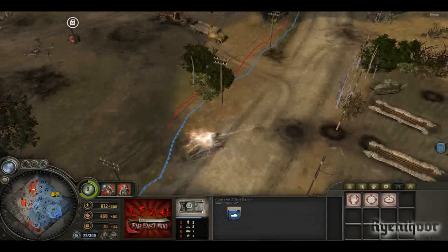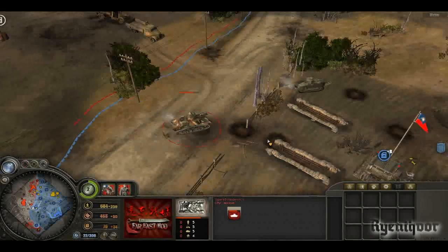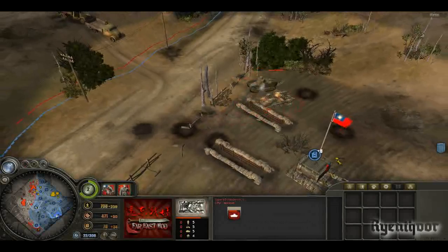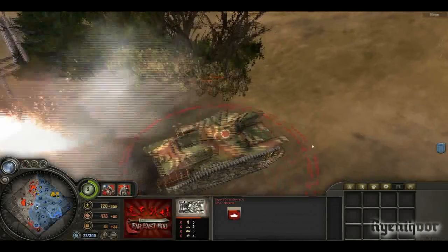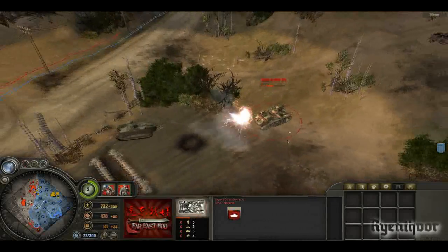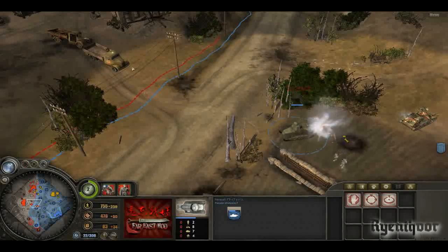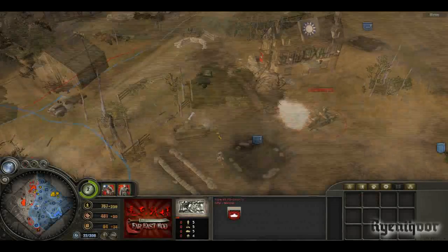Oh, the Type Ha-Go — Type 95 — one of my favorites. I think the MG is bugged for it in the hull because I never really see the MG firing, but nevertheless it's one of my favorite tanks. Thank you, Men of War.